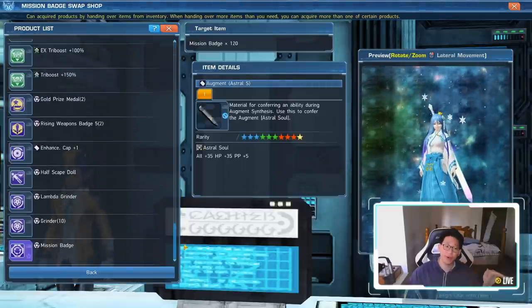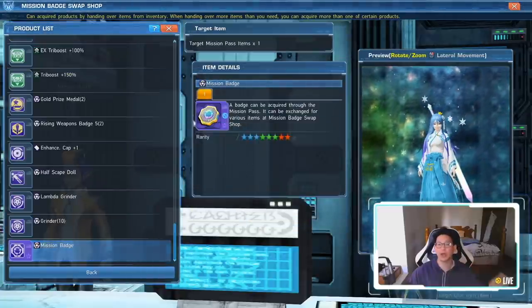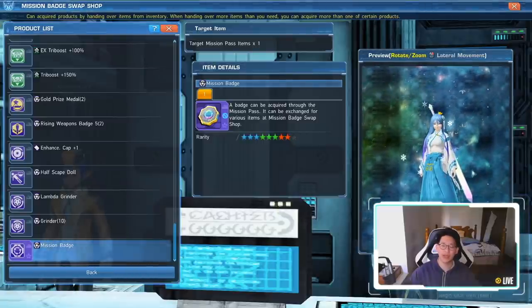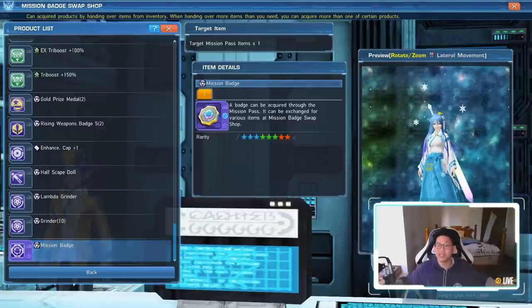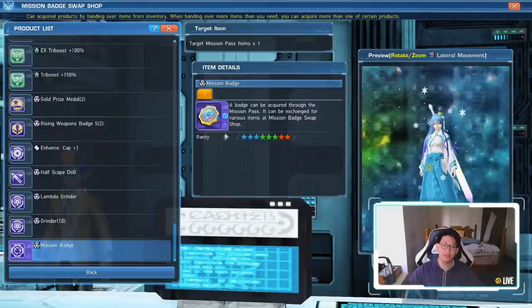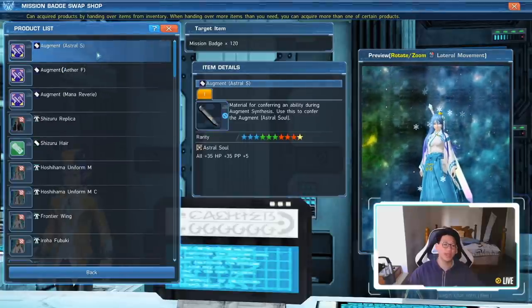Right here at the bottom of the Mission Badge Swap Shop, you can click Mission Badge, exchange this outfit, and boom — now I've got an extra Mission Badge. That's why I have so many Mission Badges: I don't collect that many cosmetic items and I only change my outfit like once a year. I have a lot of cosmetic items from the Mission Pass that I can just exchange into Mission Badges. Definitely think about it, because these capsules will save you a lot of headache.